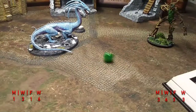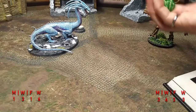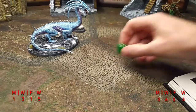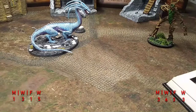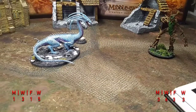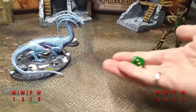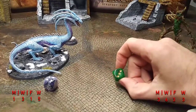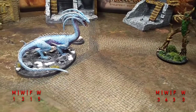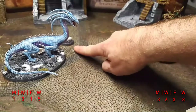Treebeard takes a cheap shot — a Strength 10 stone throw. He needs a 4 to hit — he gets the hit! Strength 10 against Defense 7, needing a 3 to wound — that's one wound on the Drake. The Drake is down to 5 wounds but just takes it; he's got plenty left. Next priority goes to the Drake, who charges. He's within 3 inches of the eggs, so he counts as fearless.